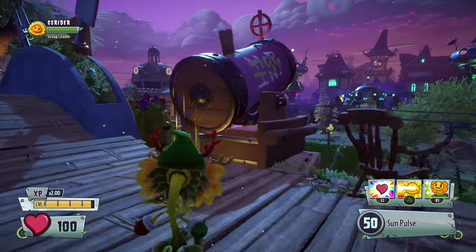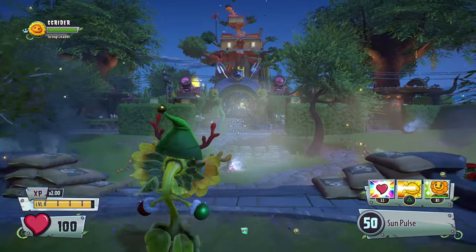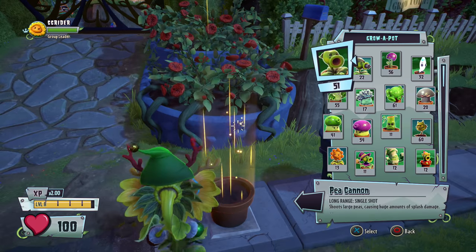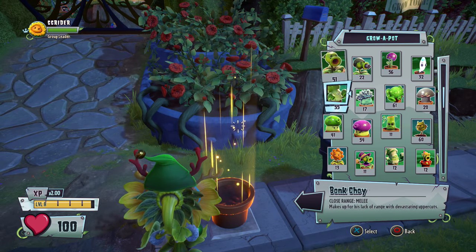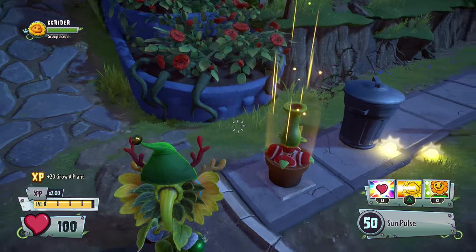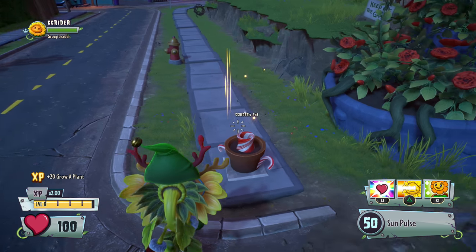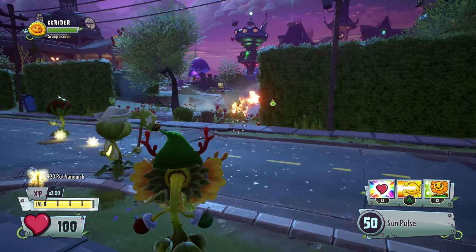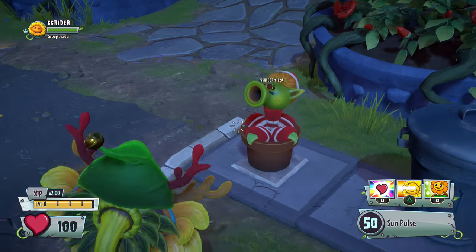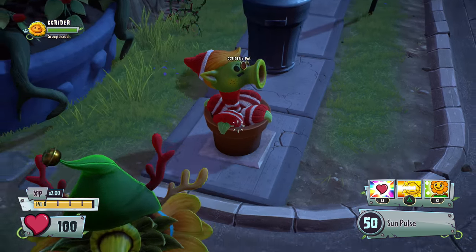Let's go ahead and check out those Plant Bots, then we'll move over to the Zombie Bots. We got ourselves the Elf Bee and the Candy Cane Chute. This bee shooter makes toys out of zombie bits — it's so cute, like little mittens or little socks. And we got the Candy Cane Chute over here as well. It would be cool if it shot candy cane-related stuff. The detail is insane — it looks actually crocheted. I'm blown away by the detail on that one.